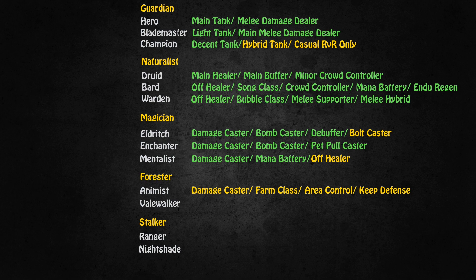The Animist can also be a damage caster, but it is mainly a farm class and an area control or keep defense class. The Animist is awesome and certainly a very unique class, but it doesn't fit very well with the standard caster group setup popular in Hibernia, because their damage type is different from that of the Magicians. All of the Magicians can do heat damage, whereas the Animist does body damage.